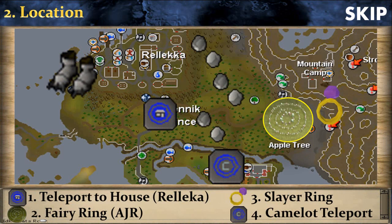This holiday event is located around the city of Rellekka. The fastest way to get there is to use the teleport to house teletab to Rellekka if you have done the quest Love Story or if you have your house there. Another good way is to use a Fairy Ring with code AJR, or you can also use a Slayer Ring or a Camelot teleport.